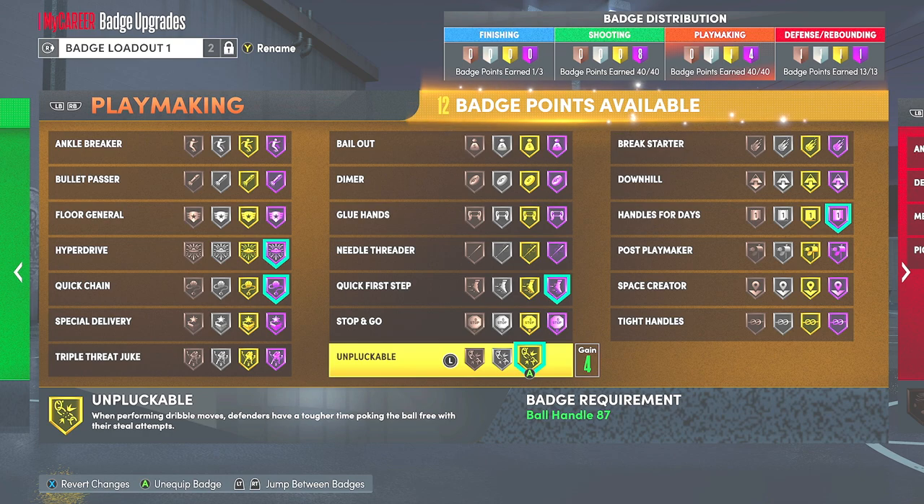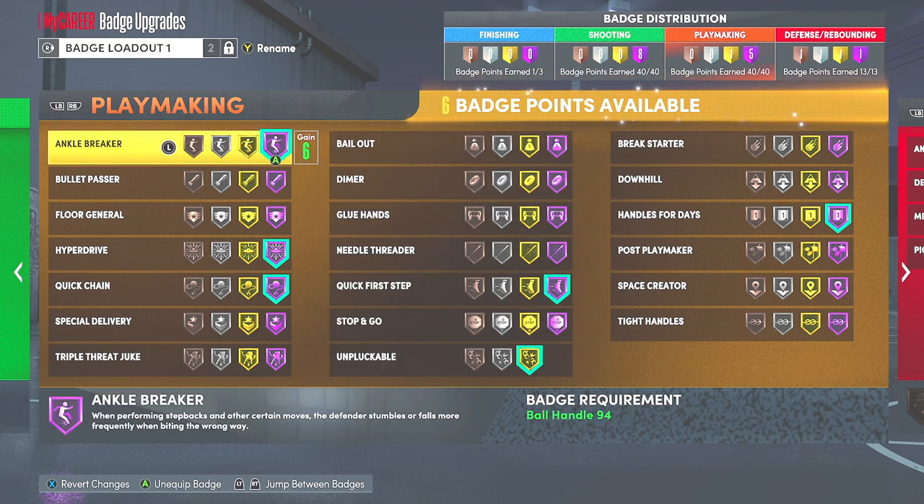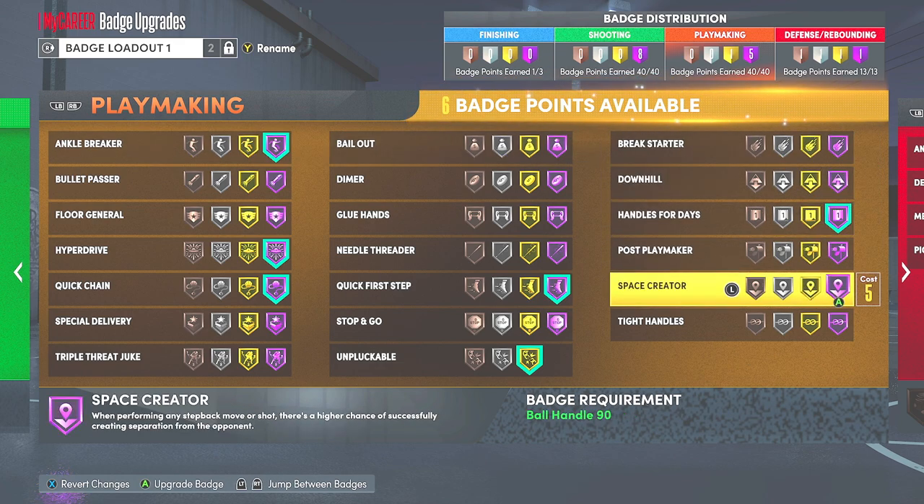So what that leaves me with is 12 badge points. Make sure you guys have at least 12 badge points left so you guys can put the rest of these badges here. You need ankle breaker hall of fame - obviously it's in the title. Another thing is face creator. This badge is so prevalent, it's crazy. How many ankle breakers I get right there - when performing a step back move there's a higher chance of successfully breaking ankles. I got so many ankle breakers straight off of that. Jump on the max tier and watch yourself rock out.